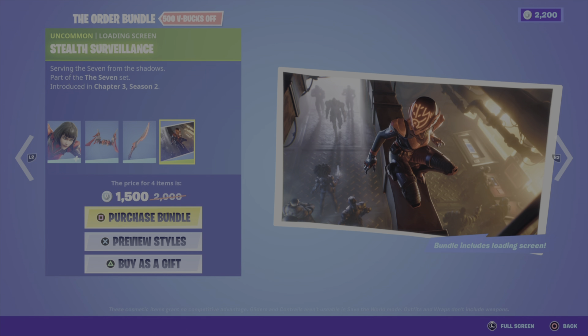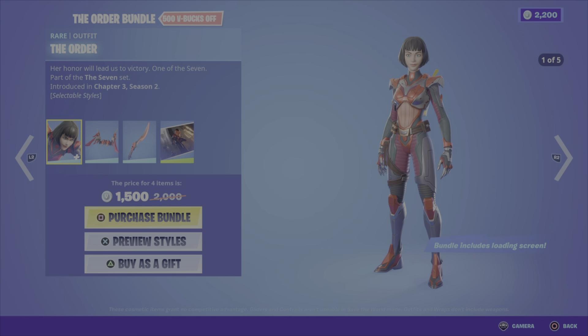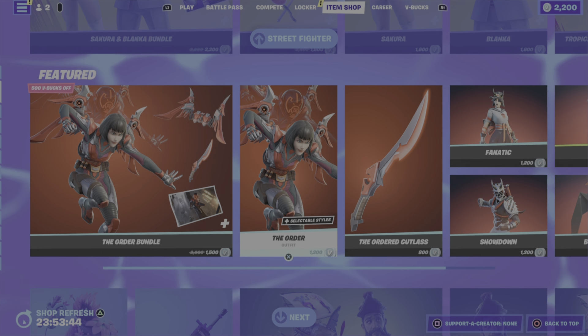We also have the Stealth Surveillance loading screen — I love loading screens and this one's pretty sweet. These are all from The Seven set, Chapter 3 Season 2, and this bundle can be yours for 1500 V-Bucks. You can also pick up the outfit and the pickaxe on their own.